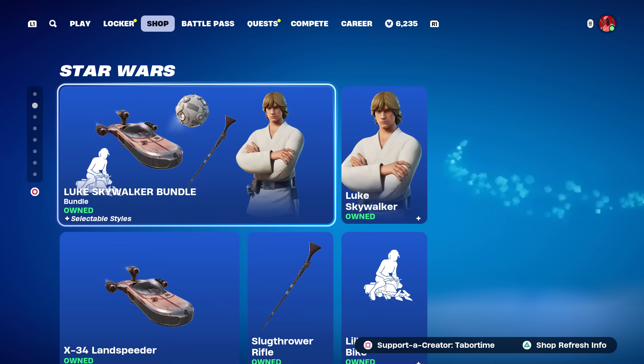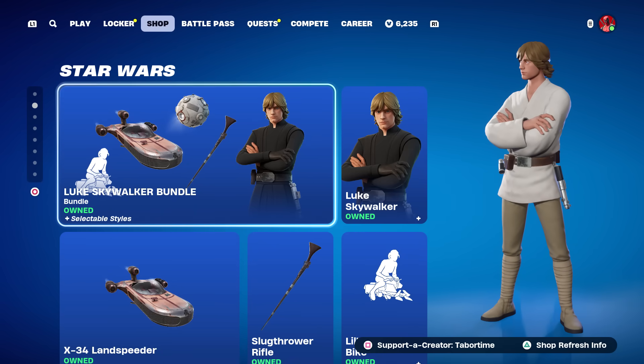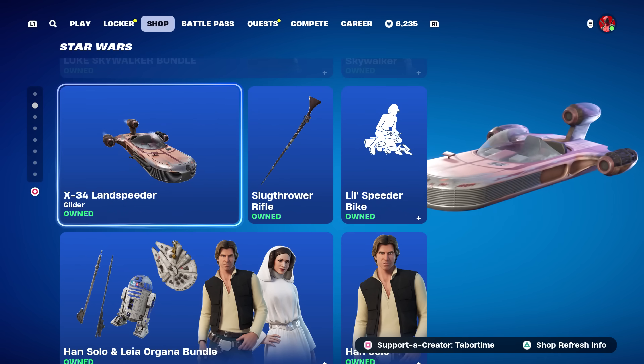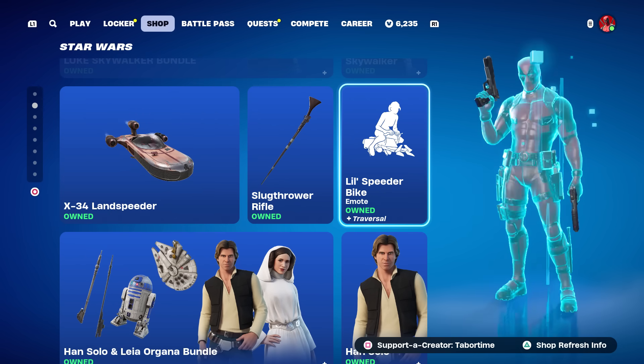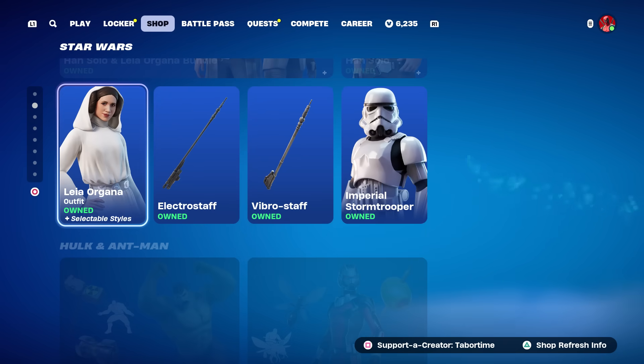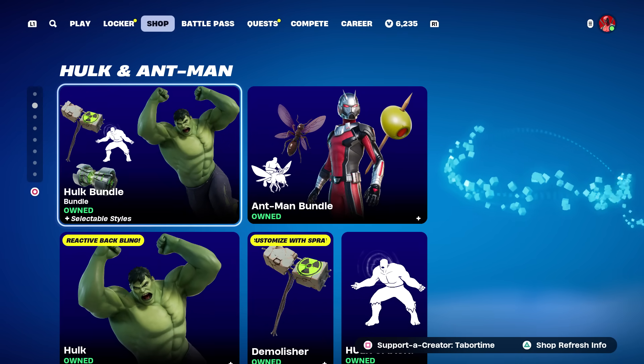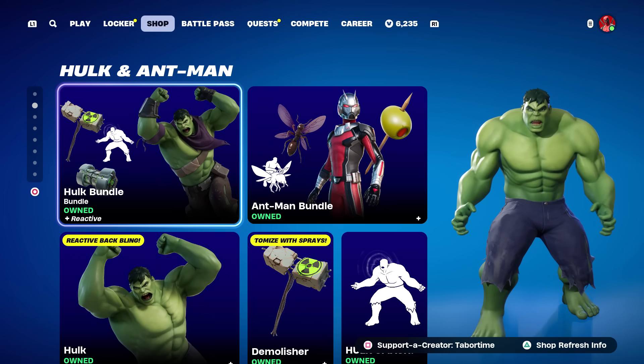The Star Wars stuff is returning: Luke Skywalker's bundle is pretty solid, the X-34 Landspeeder is here too, plus the little speeder bike. The Han and Leia bundle is really cool, and the Imperial Stormtrooper is making a return as well.